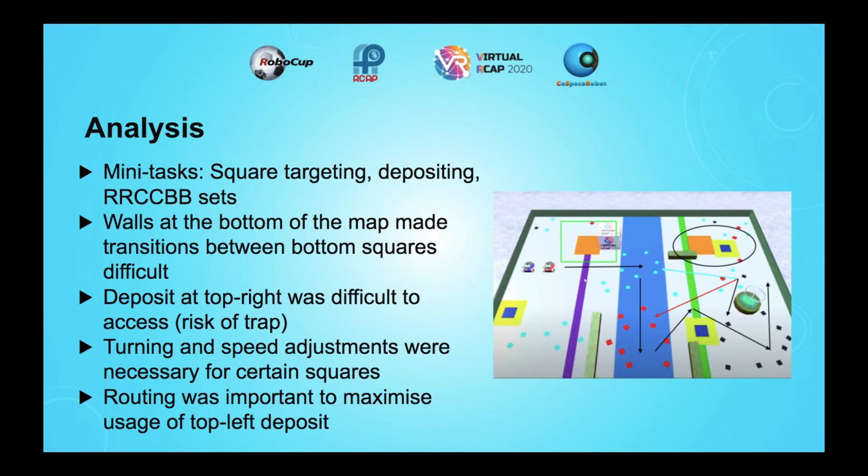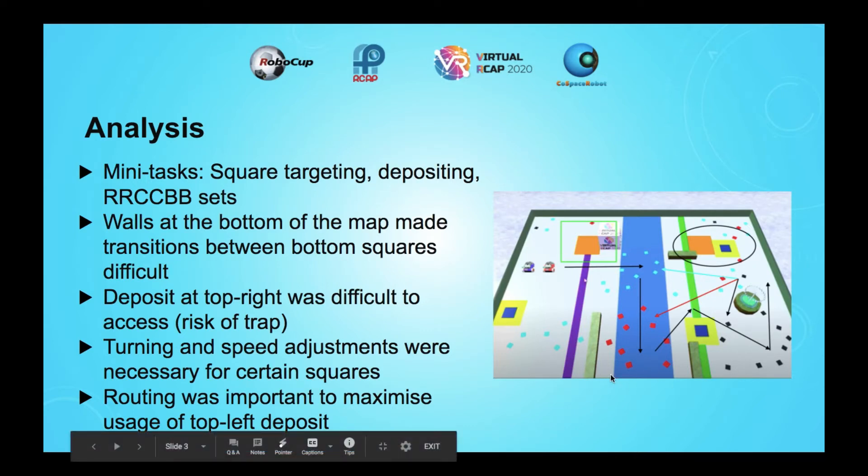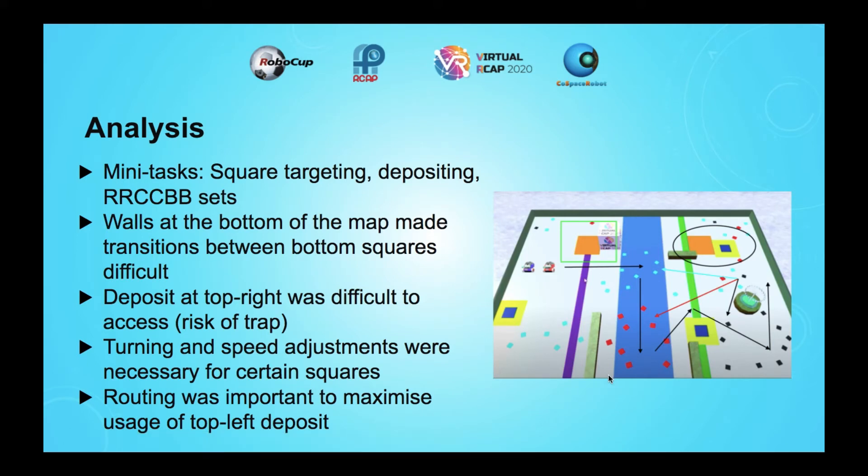For analysis, when the map first got released in prelims, I looked over the map and found it effective to break down the problem into mini-tasks: square targeting, depositing, and collecting RRCCBB sets. When I first analyzed the map, I found that the walls at the bottom made it quite difficult to transition between bottom squares and other squares. As a result, I built into the strategy that if the robot is at a bottom square, it would first go up vertically one square to avoid the walls.